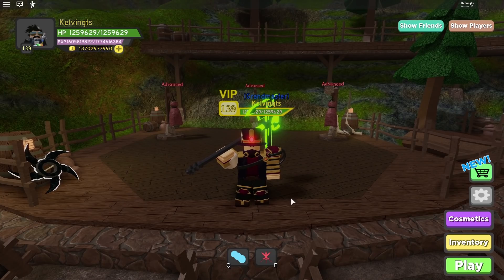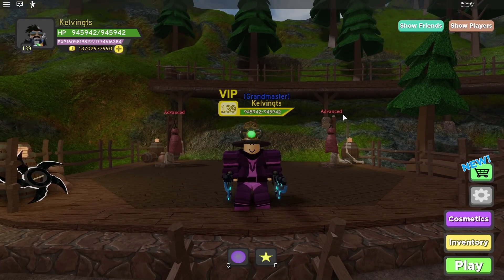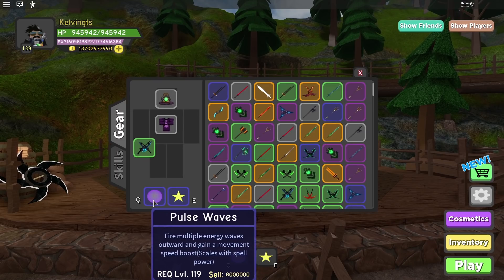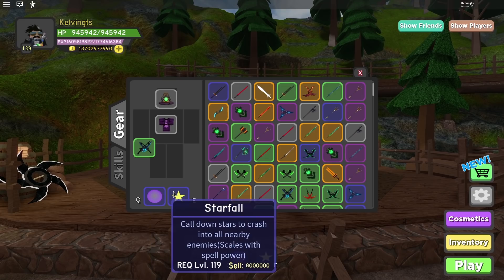Now I'm going to show you mage skills. Do not freak out over my lack of damage as a mage since I did not main mage — you're just taking a look at these skills and seeing which are good. As a mage, I'm showcasing four skills: two from insane, two from nightmare. The first insane skill is Pulse Wave — fires multiple energy waves outwards and gains a movement speed boost, very similar to Smite or Mighty Leap. The second insane skill is Starfall — causes stars to crash into all nearby enemies and scales with spell power.